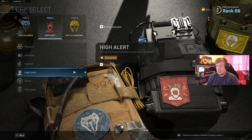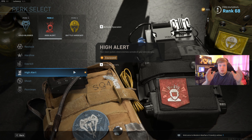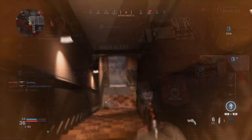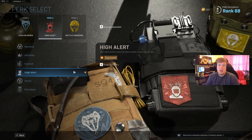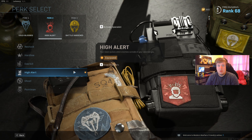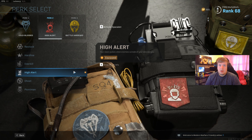So it's a Perk 2 slot. The description is: your vision pulses when enemies outside of your view see you. Pretty much, as long as the person isn't straight in front of you — if they're to your left, right, or behind you — your vision will pulse. Previously, that meant there was a yellow vignette, like what I'm showing you on the screen right now, that went around your screen. It didn't give you any other info, it just said someone's looking at you. The idea was just: if that lights up, you should probably get in cover, but it didn't really tell you where from.